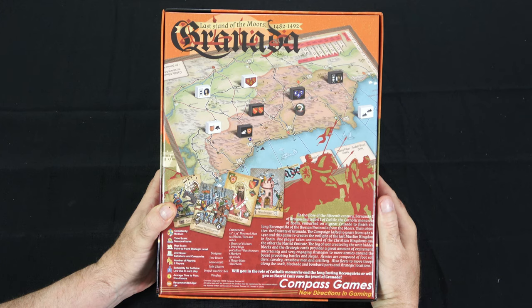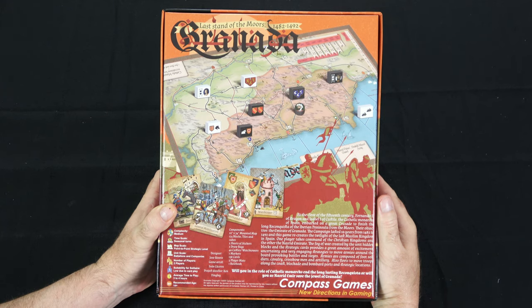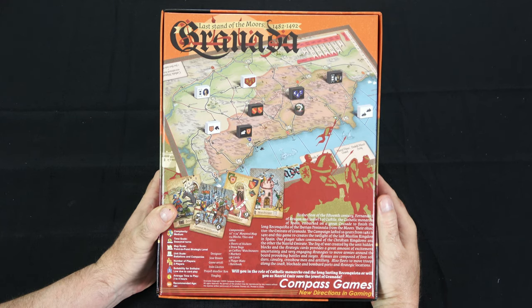One player takes command of the Christian kingdoms and the other the Nazarite Emirate. The fog of war created by the hidden unit blocks and the strategic cards provides a great amount of excitement, uncertainty, and very engaging strategies to move armies around the board, provoking battles and sieges. Armies are composed of foot soldiers, cavalry, crossbowmen, and artillery. Also fleets to move troops along the coast, blockade, and bombard ports and strategic locations. Will you as the Catholic monarchs end the long-lasting Reconquista, or will you as Nazarite Emir save the jewel of Granada?